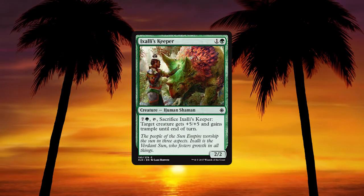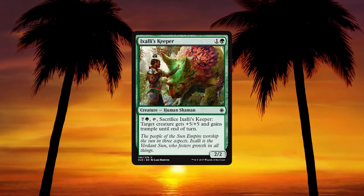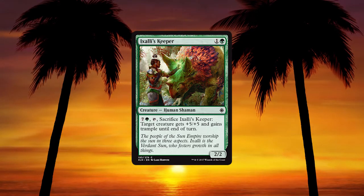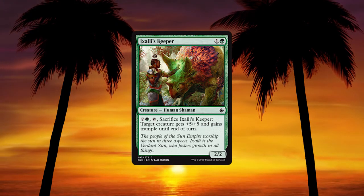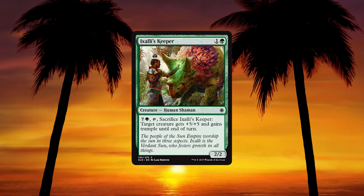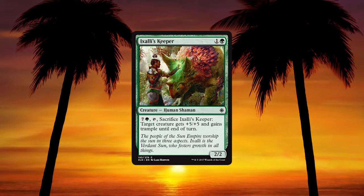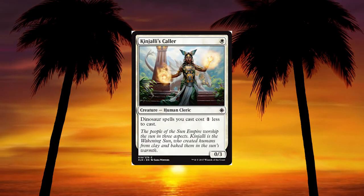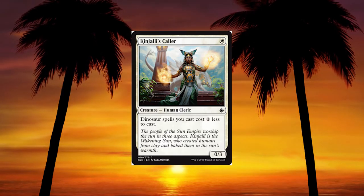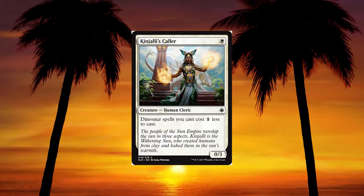Next, Ixilis Keeper — cost 1 and a green, a 2/2 human charmin with an activated ability for 7 green, tap, and sac it: target creature gets +5/+5 and trample until end of turn. This is part of a cycle of very low-to-the-ground creatures with 8-mana-cost activated abilities that can close out a game if you're doing well. 8 mana just feels like way too much for something that has to survive early game into late game. It still might win you a game in draft. Kinjali's Caller — 1 and a white for a 0/3 human cleric: dinosaur spells you cast cost 1 less. This is the 1-drop you want in the dinosaur deck — really, really solid.